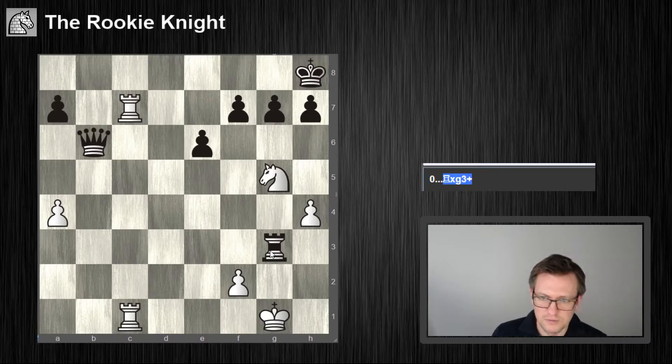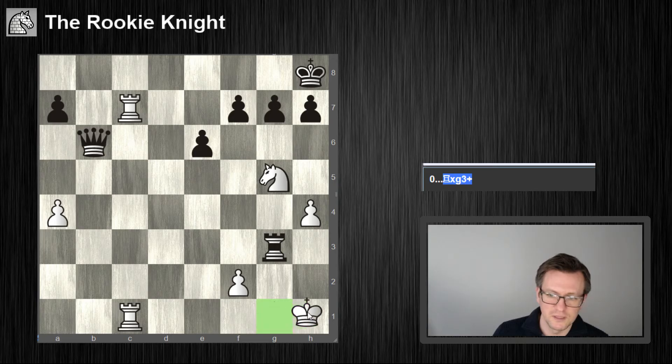Maybe there's a rescue — something like Rc3. If I play king f1, Qa6 check, Rc4, and then Rc3. He cannot take because the rook is pinned. And if Rc8, takes, takes, takes — he's better. So king h1 is the right move.